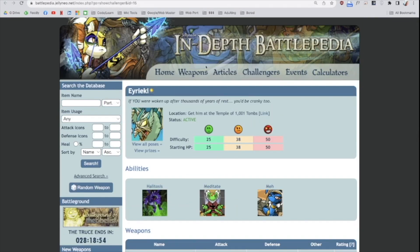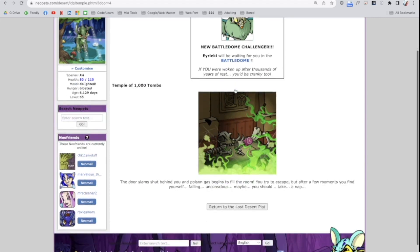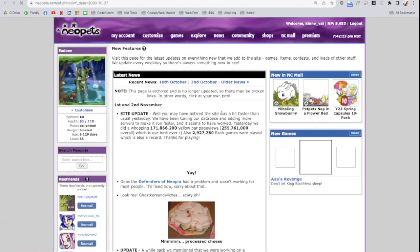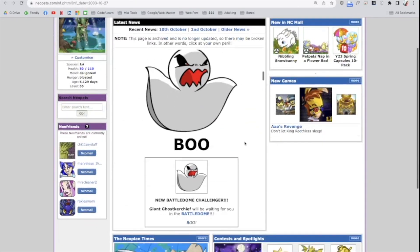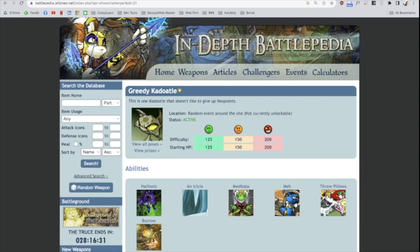I'm honestly just blasting through these. Here's another one — this is from the old Lost Desert plot, so kind of cool that this is still live. You just click and boom, there he is. Another one is just a click away from an old new features page — still there, still cute. That one is not currently available, R.I.P.